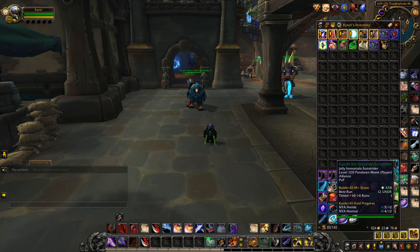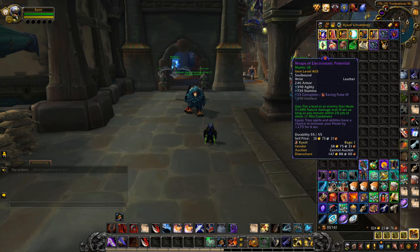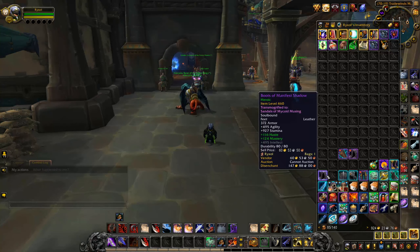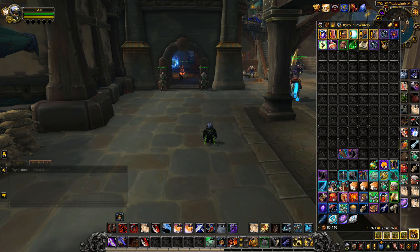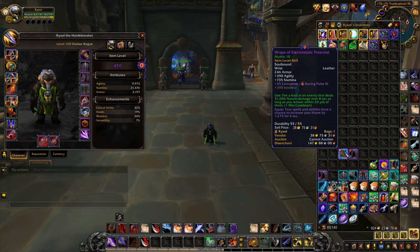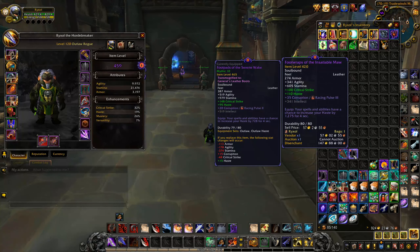We also got Underrot plus 9. That's really unfortunate. But the funny thing is, we got Haste on there. I think I equipped the Haste. So basically, the other day I did a Vision — I posted this on my Twitter. I got this Racing Pulse Rank 3, but it's only 430 item level. I also got these Wrists now, which is again Rank 3 Racing Pulse. And then I also got these 420 boots, which obviously mine are much better at 465.